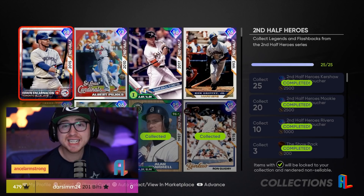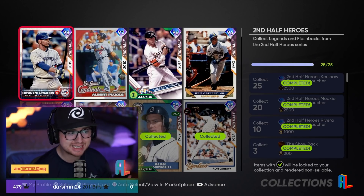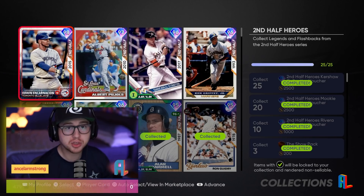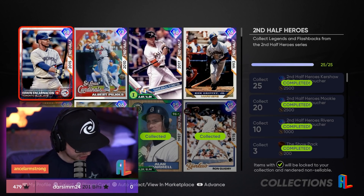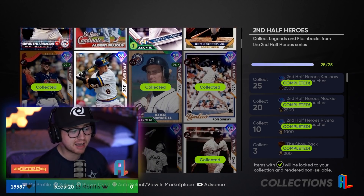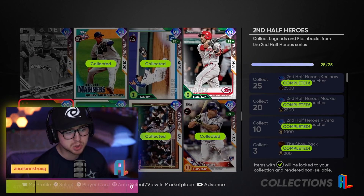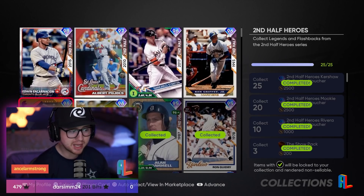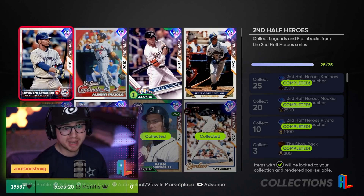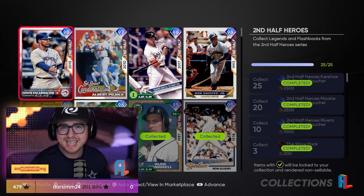Second Half Heroes is one of the sneakier collections — not a ton of cards and a fair amount are expensive. We needed 25 for Kershaw. With 37 second half cards in the game now, 74% gives us 27, which I'll round up to 30. That gives us seven second half cards we cannot have. There are some cheaper guys from the BR program, some choice pack options, and team affinity guys, but not a whole lot overall. 30 is my confident number for this one.